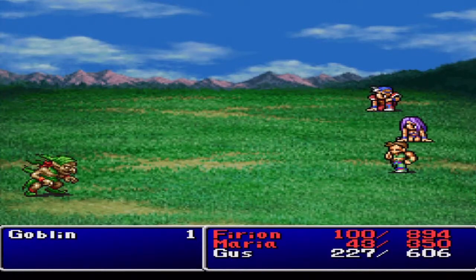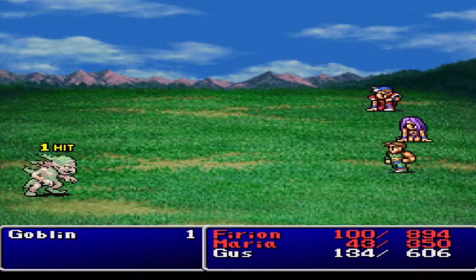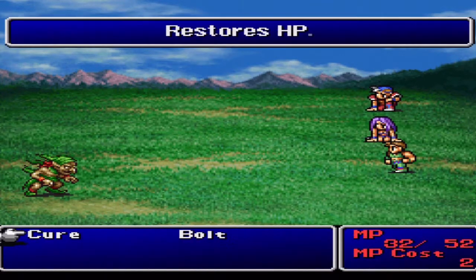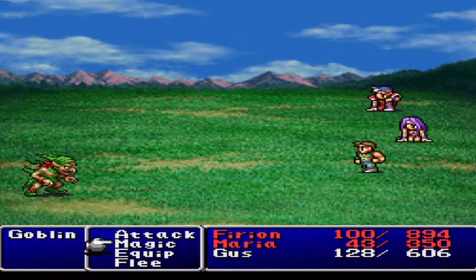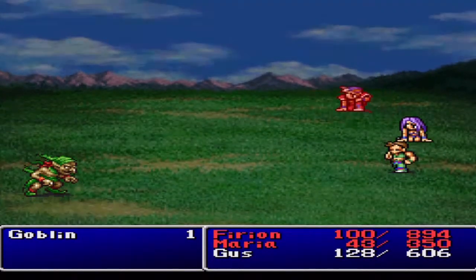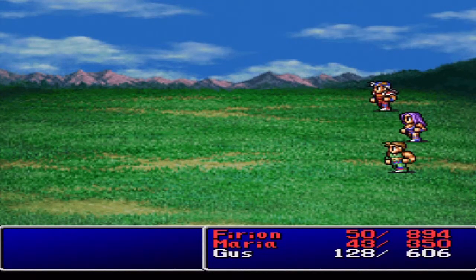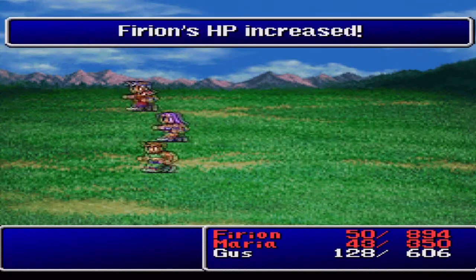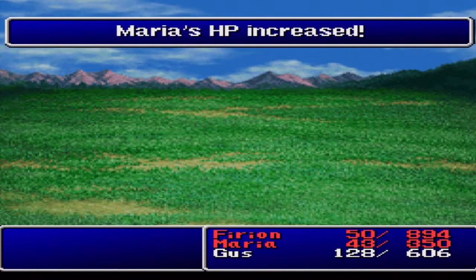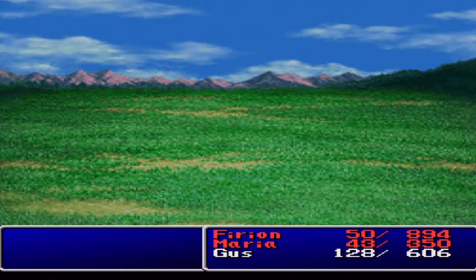So now Fyron should be pretty much good. I could probably hit him one more time, and then I'll hit Gus one more time too. Of course he ran away, so Gus didn't get to go to his full extent. But Fyron's HP increases and his endurance, Maria's HP and magic, and then Gus's HP and MP all went up.